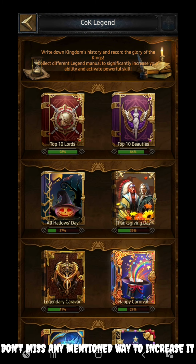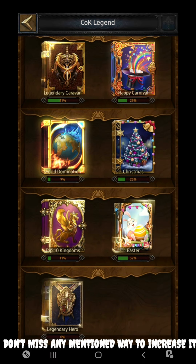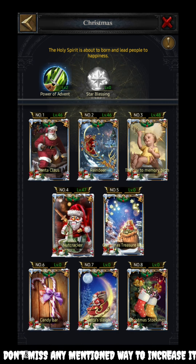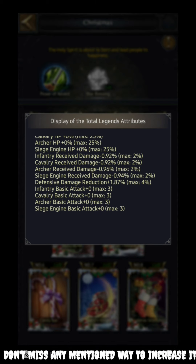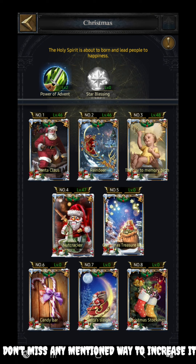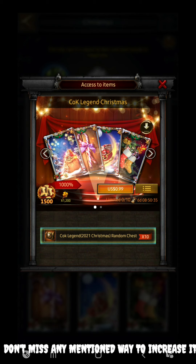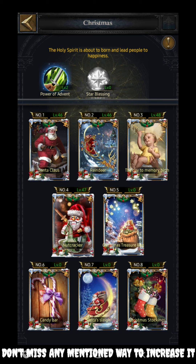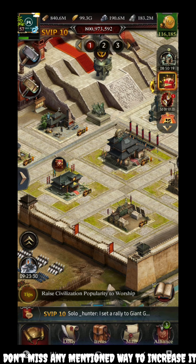Next is the CoK Legend section. One of the books also provides improvement in basic attack, but keep in mind this is only for spenders — non-spenders cannot achieve this. You can achieve cavalry basic attack creep by a maximum of 3%. This particular section can only be purchased; these chests are only available on a purchase basis and cannot be obtained at any event currently. So if you are a spender, don't miss out this 3%.